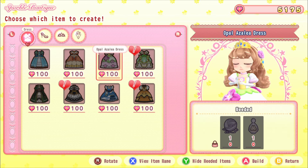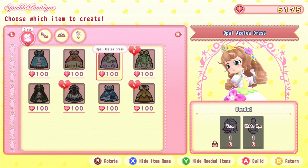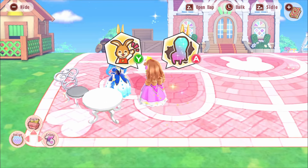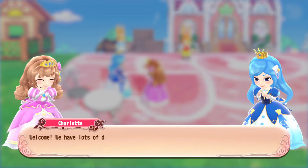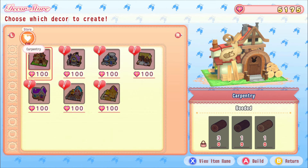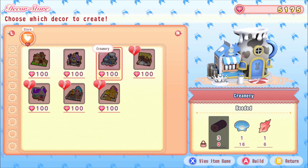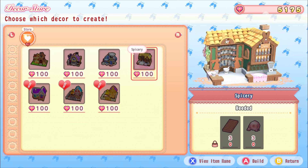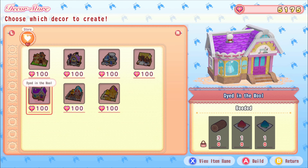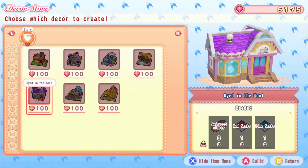There's a gorgeous white, pink, and green flowery dress! To get it we need one yarn and one white dye. I'm not sure how to get those yet. Charlotte's shop sells buildings - a craft shop, a creamery needing only three pieces of wood, a spicery, a barn, and what looks like a clothing shop needing red scale and blue scale - I have no idea what that is.